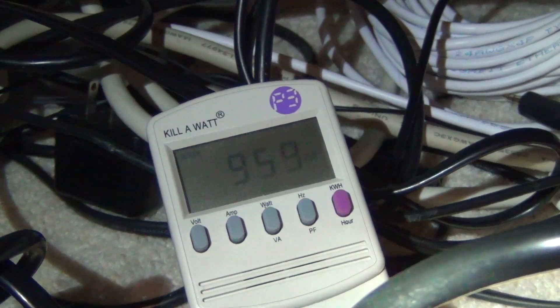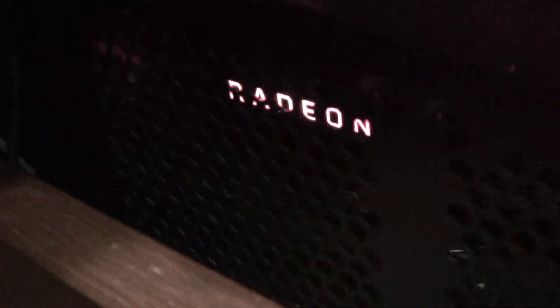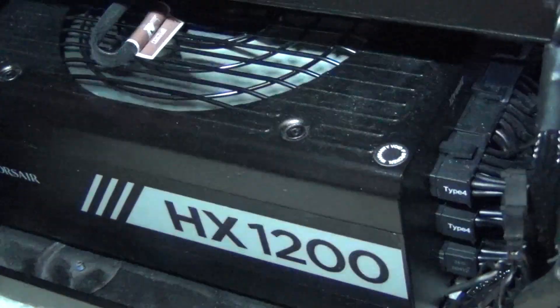The power draw is similar to a 2080 Ti in SLI or NVLink — that's a lot of electricity. You can see both cards in there through the glass panel; the tachometer is fully maxed out. If I put my hand at the back of the machine, I can feel the heat coming out. Both cards are exhausting a ton of heat — all that waste heat from all that power. The power supply is the Corsair HX-1200, and its fan is actually spinning because we're pulling a lot of power — we're at over 50% utilization on this unit.